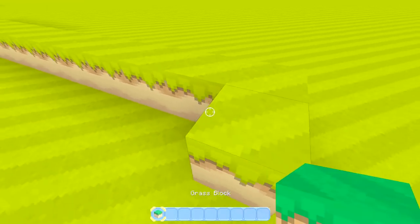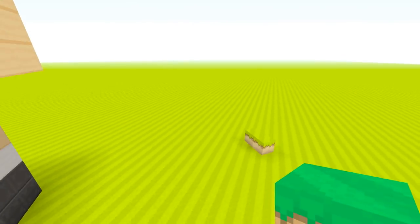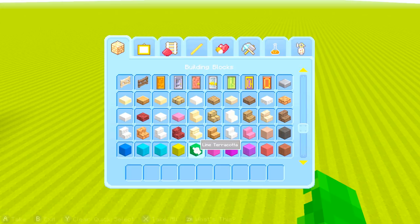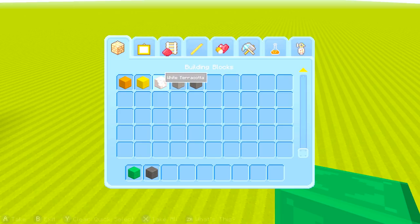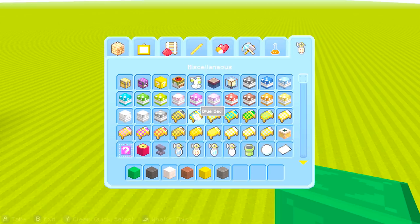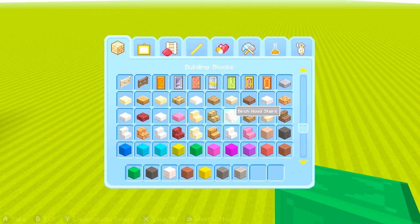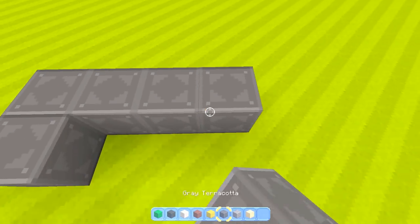We're going to start out with the four by four — of course we're building Mr. L, the infamous Mr. L. You're going to need some gray terracotta, black terracotta, white terracotta, brown terracotta, yellow terracotta, and dark gray terracotta. You'll also need a skin color block, which is the oak planks.